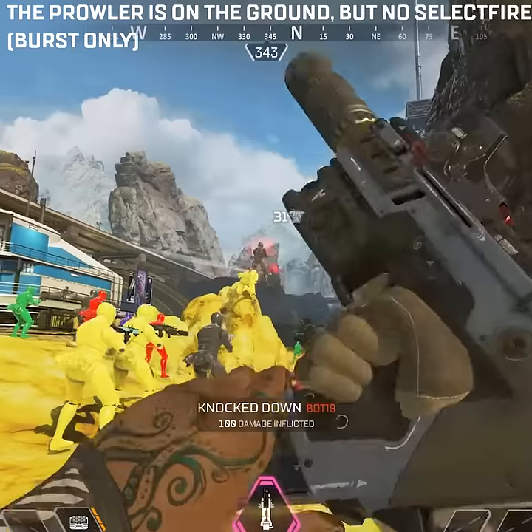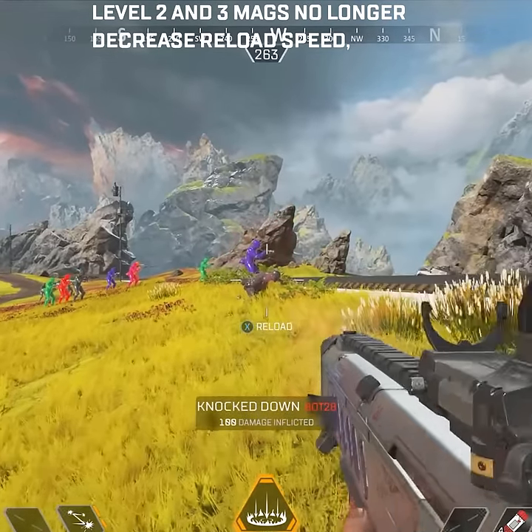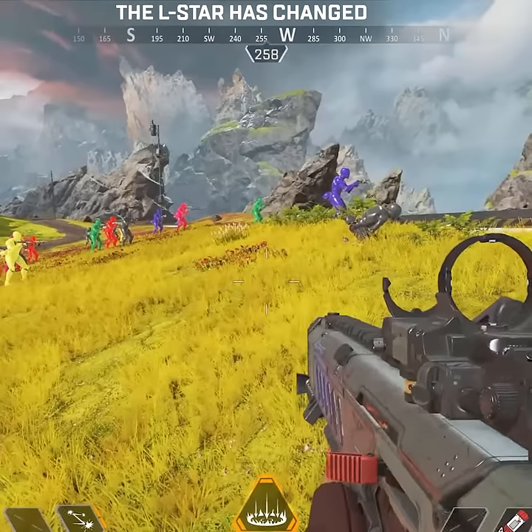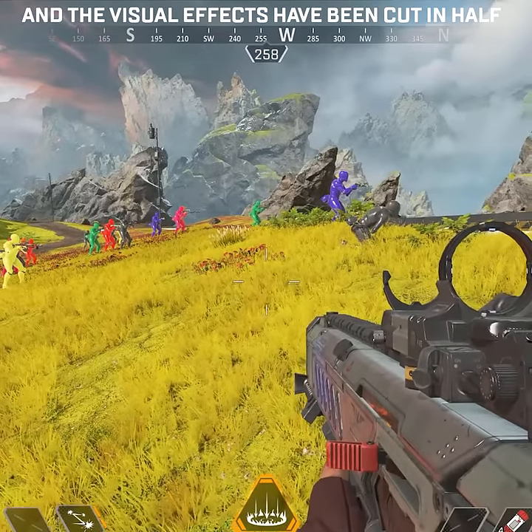The Prowler is on the ground, but no select fire. Level 2 and 3 mags no longer decrease reload speed, but weapon stocks now do. The Outstar has changed — it takes mags and barrels, which increase ammo before overheating, and the visual effects have been cut in half.